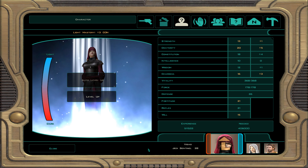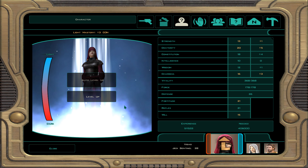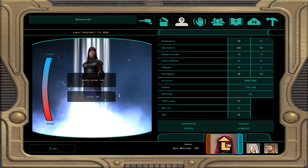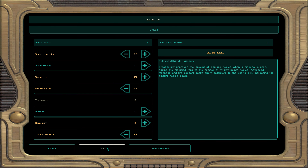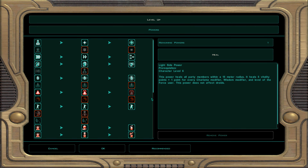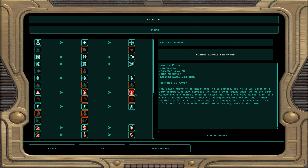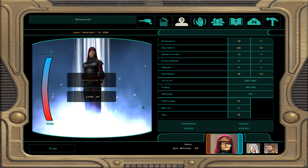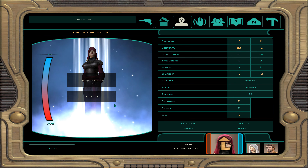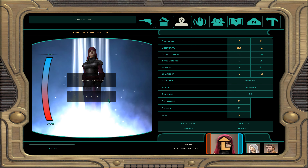Visas is going to be level 29. Computer use, awareness, and treat injury. For powers, let's do master battle meditation — the party now gets plus four attack rolls, damage, and will saves and regenerates hit points. Foes get minus four attack rolls, minus four damage, and minus four will saves. Now we get Visas to level 30 — getting right into the 30s now.